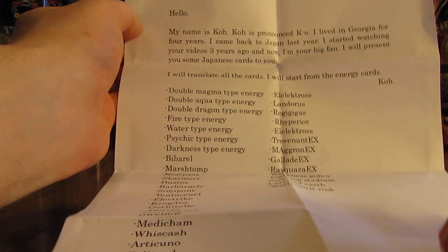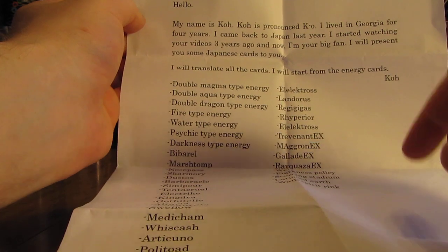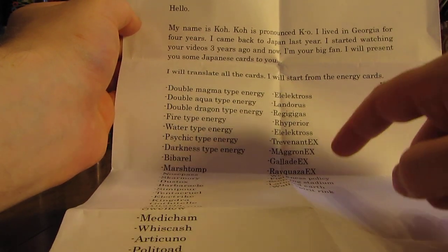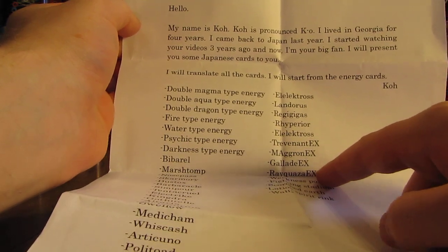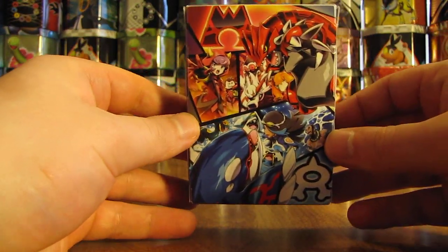And here's a list of all the cards that were sent. Very nice. So I'm guessing these are Emerald Break cards and Primal Clash. If you look at Rayquaza EX, there's a list of all the cards and I can show them. That makes sense why they're familiar with Japan if they lived in Georgia for a while.